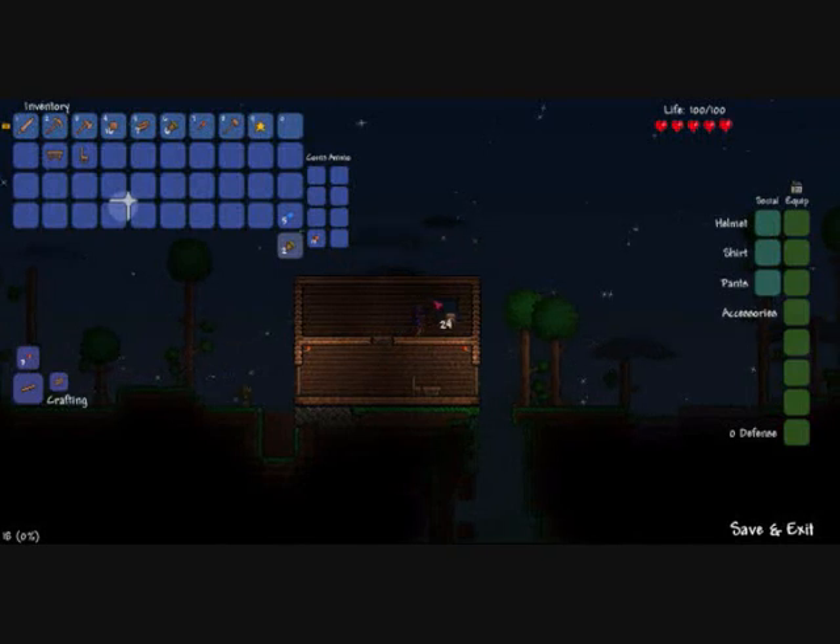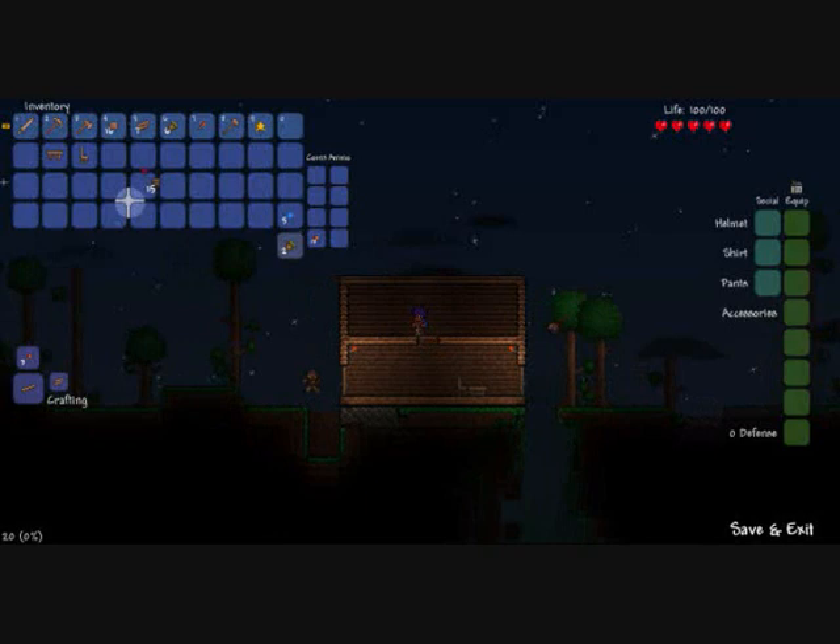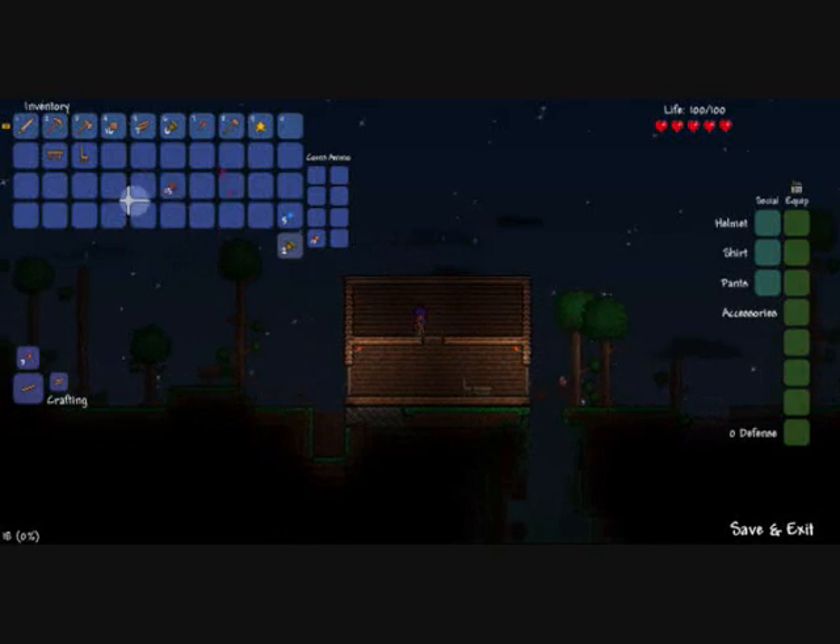To use magic, you get stuff like magic mirrors, which teleport you back to your spawn point, or just random stuff like that.